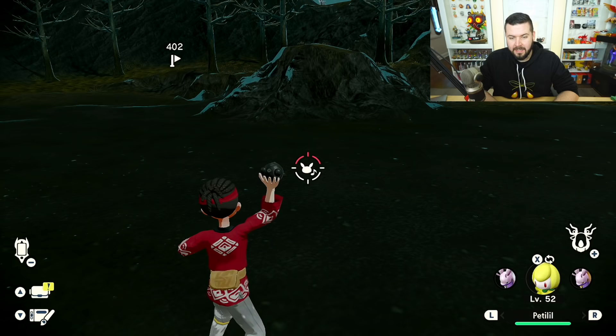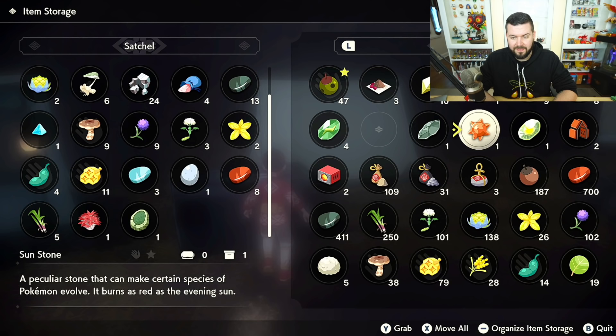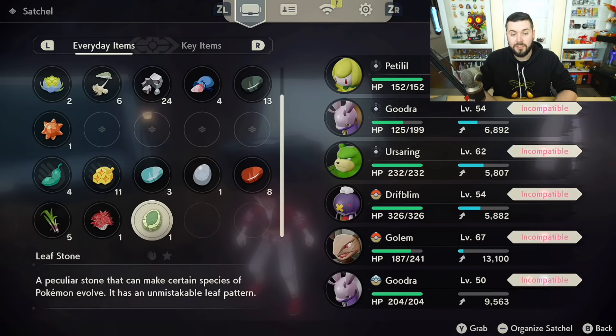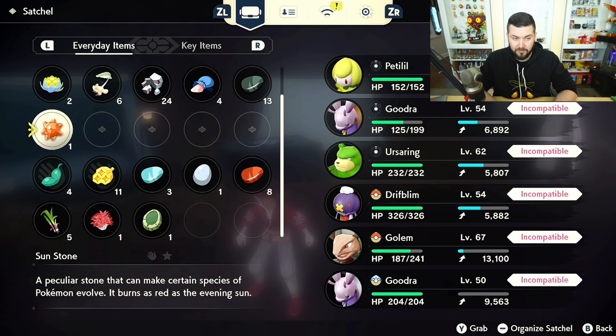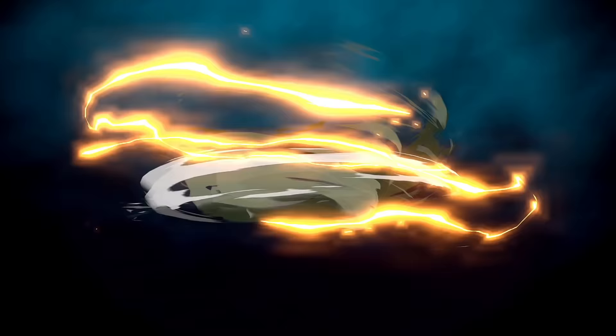Next up, Petilil. This is what an alpha Petilil looks like — you can do this with a regular one too. For Petilil, it's going to be the same as it's always been: you just use a Sun Stone. I got my Sun Stone from one of the time-space distortions, but you can definitely get yours from either the time-space distortion or by redeeming lost satchels.